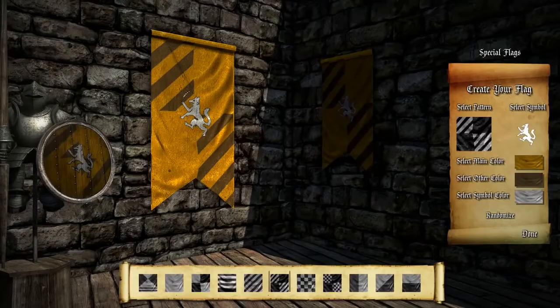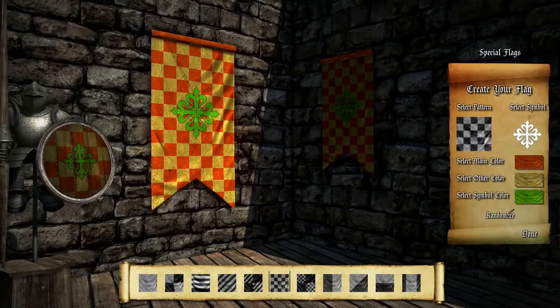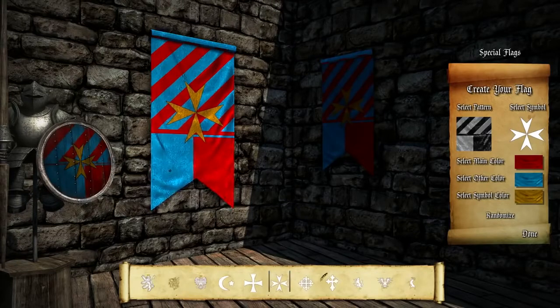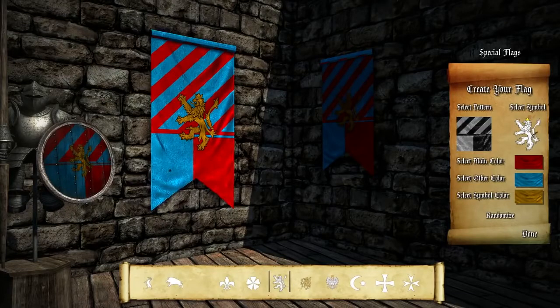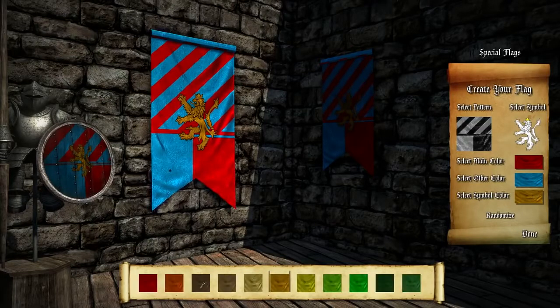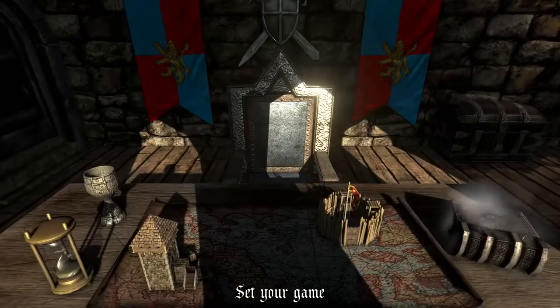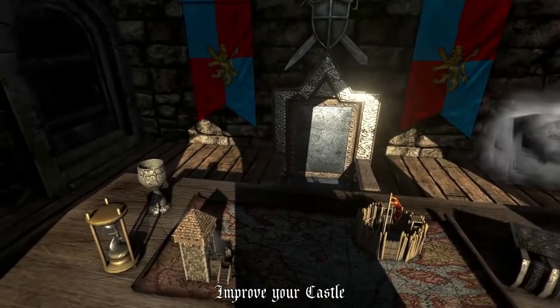Let's show something about changing your flag. You can fully randomize your flag if you have no clue what you want, or you can simply change some parts like color or symbol. You can select from a various number of symbols or colors and customize it as you want. You can even change the background on the left — for example this quarter flag background. Once you click done, you can see all flags have changed.